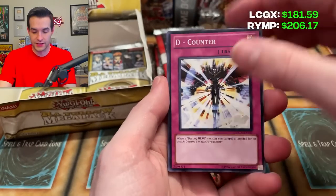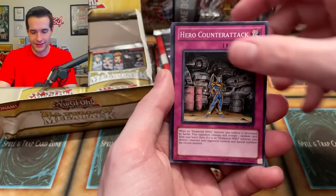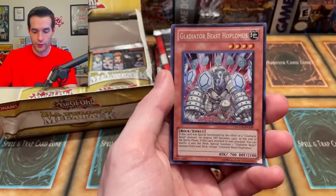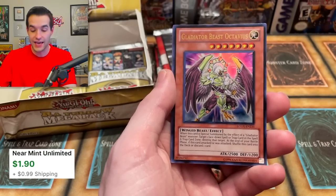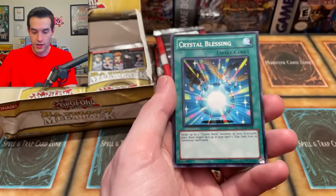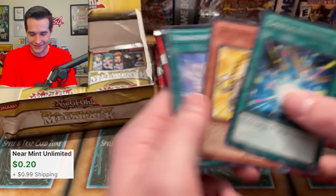It seems like it's going to be funny if they're actually losing, even with the secret rare slot being rough. Counter-Attack, Woodsman super rare, Hoplomus — okay, another Glad Beast, I'm happy about that. We got an Octavius — you don't really use that one too much. Crystal Blessing — hey look, it's just a rare in this one, not a secret rare. So that's much better.